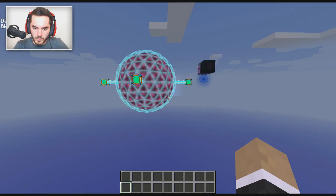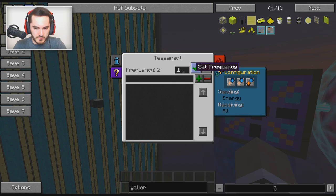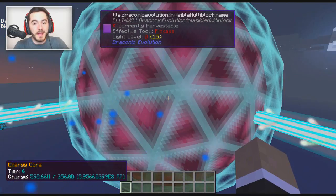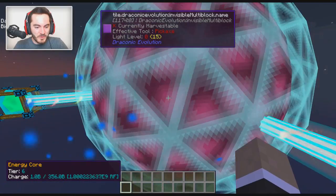Let's switch this over to frequency one - boom - and here we go. Let's see how quickly this fills up. Another hundred million, and another hundred million, and another hundred million! We would have beat the Sky Factory challenge for generating a million RF per tick, but how would I do that in survival Sky Factory? Are you kidding me? We've got over a billion RF stored up in here.